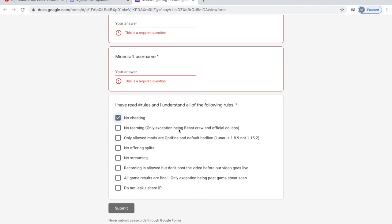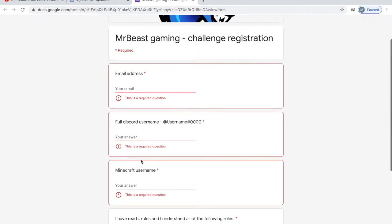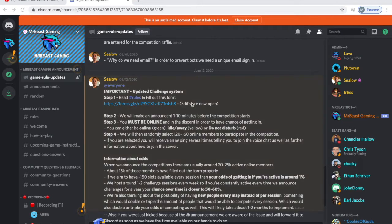The form also has a couple of rules you need to check off: no cheating, no teaming unless there's a collaboration with the MrBeast team, and the only mods allowed are Optifine and Default. No offering splits — you can't split the money with somebody. No streaming while competing, since they want the most views when they post their video first and don't want to spoil the ending. You can record and post on your own channel but must wait until after they post theirs. All game results are final, and do not leak or share the IP address of the Minecraft server.